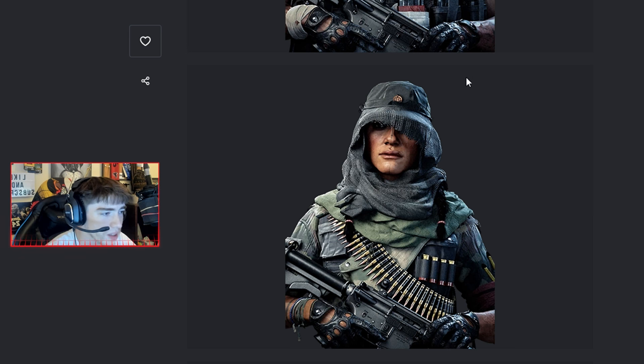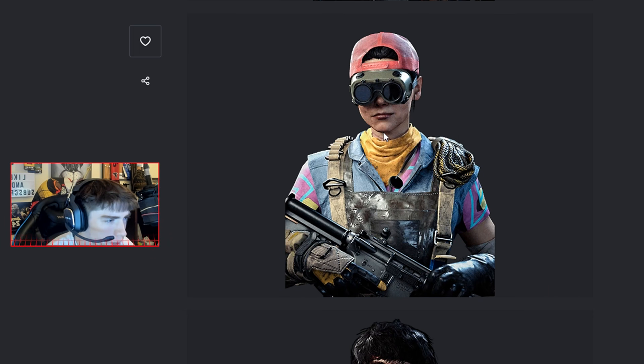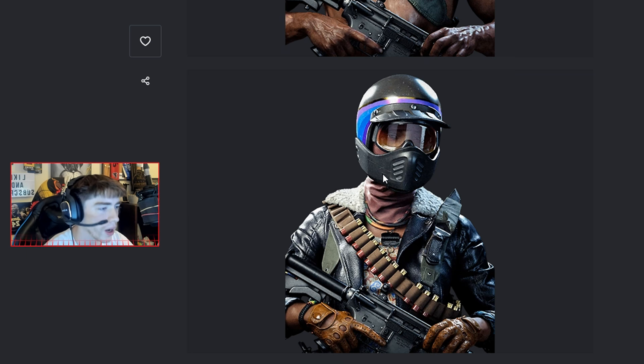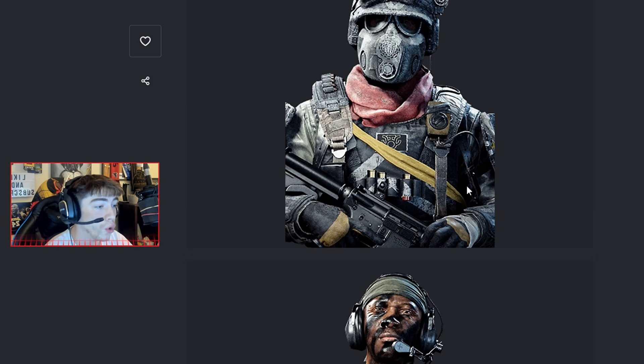Moving on — another operator that kind of looks like Adler, but I'm pretty sure it's Reyna... actually it's not Reyna. We're not even gonna talk about Beck. This one I think is Park. Then obviously we got the brand new Rambo skin, and here is Reyna — 100% this one is Reyna. And then the brand new John McClane skin — the die-hard skin is amazing.